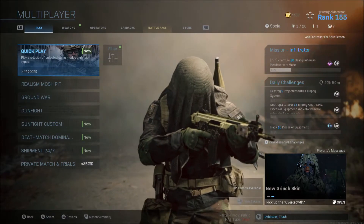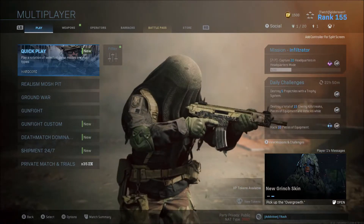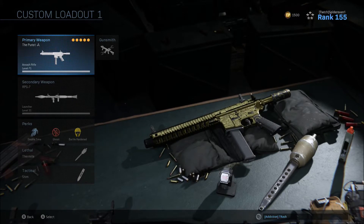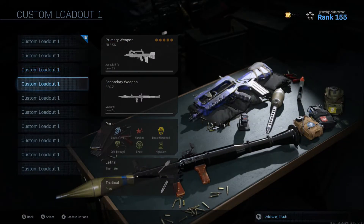Yo, what's up guys, it's me Spider-Evan1 here, and welcome back to another episode of Road to Damascus. So obviously in the last episode, we ended up getting the M4A1 Gold, and in today's episode, as you can tell by the title,